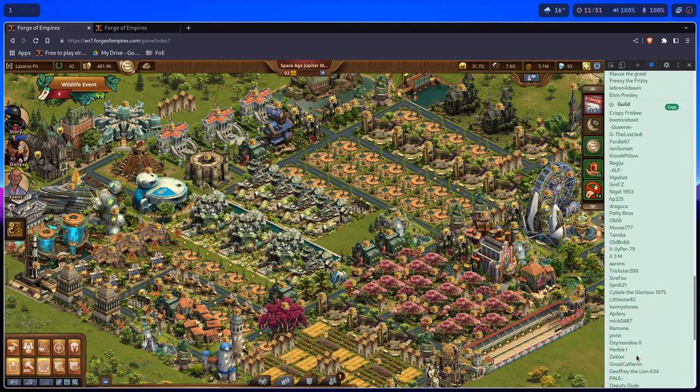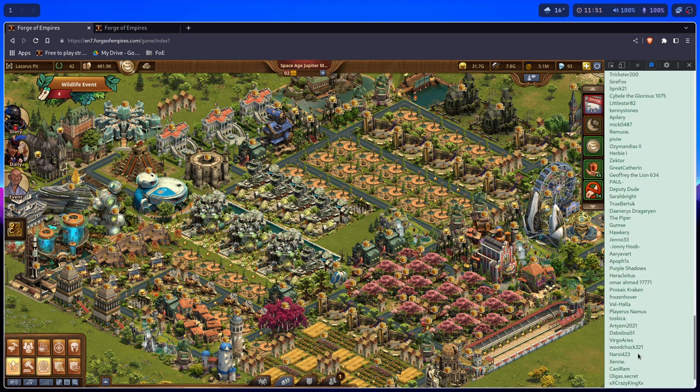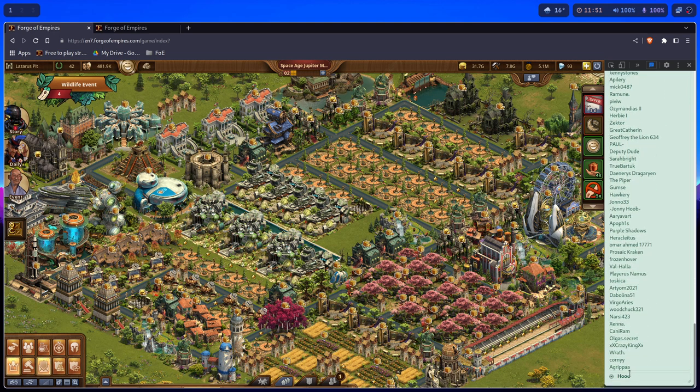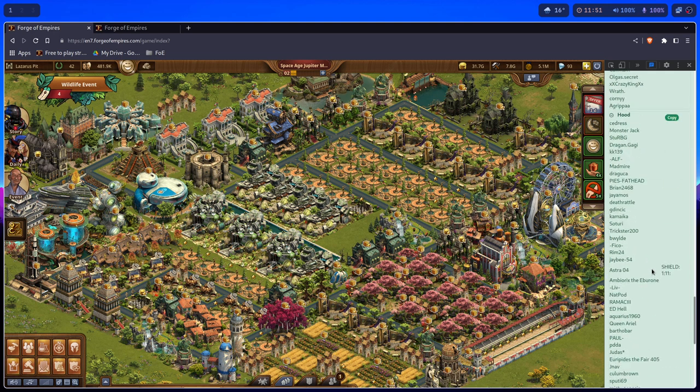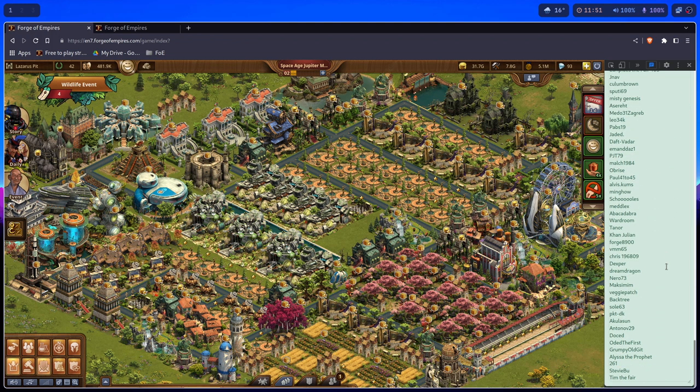When you click on Guild, it will display the members of your guild, also in plain text. And for the hood, you will also be able to see if they have a shield and if they're inactive.